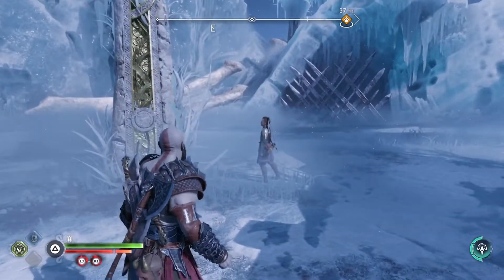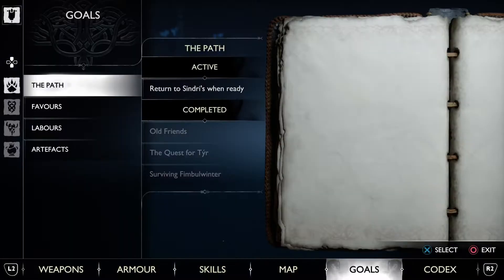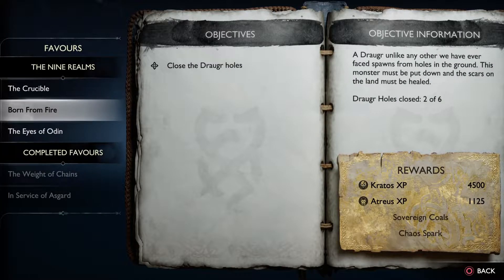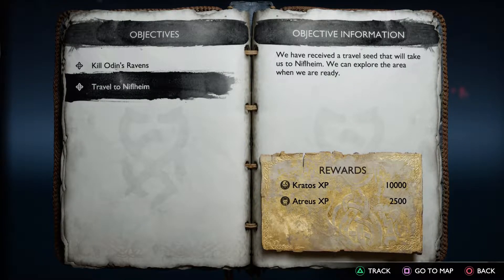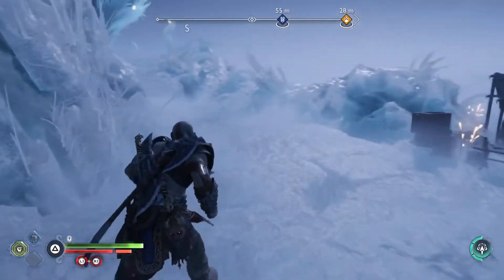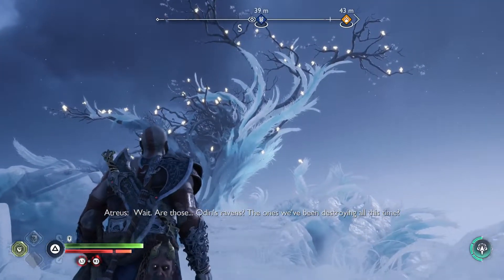I think this will just give me amazing loot or gear - it has to, right? Currently I'm doing the favor to find the second Yggdrasil seed, close the Draugr holes, and travel to Niflheim. We've received a travel seed that will take us to Niflheim. We can explore the area when ready. Let me go activate this quest first.